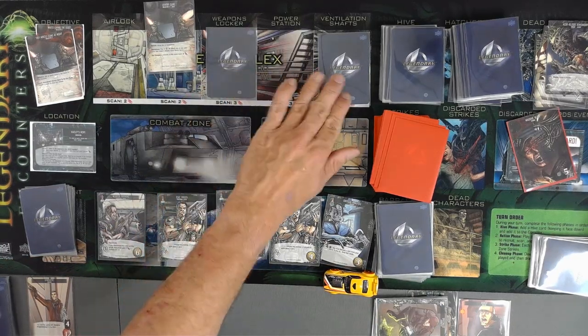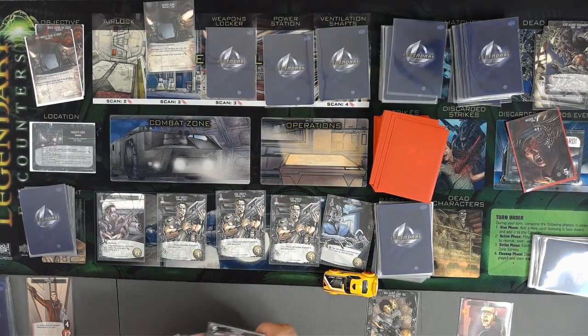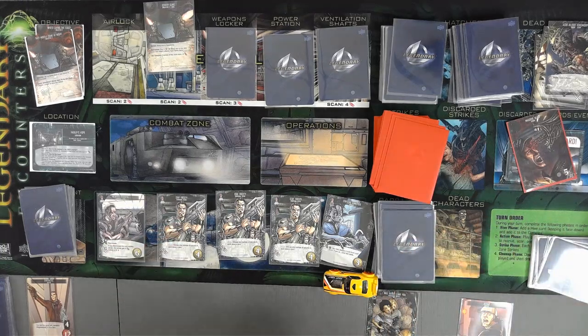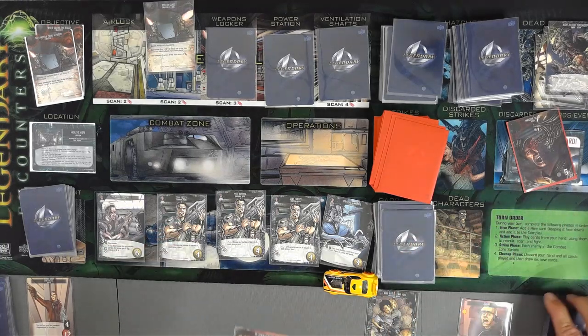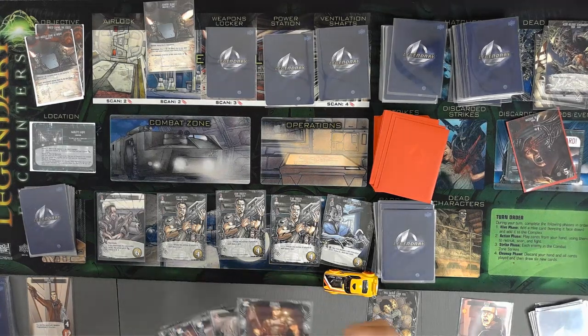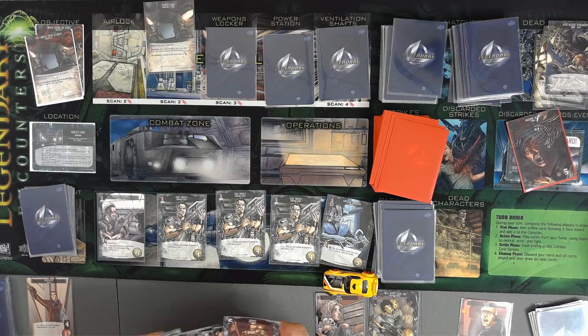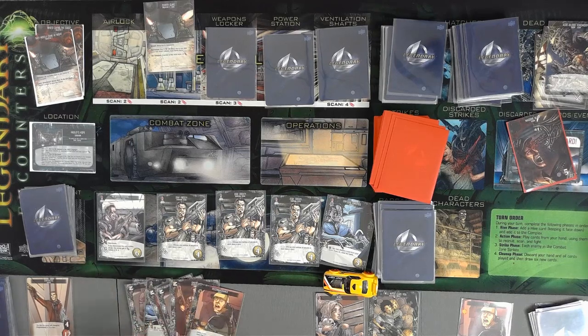So we're back over here. Everyone's going to move down by one. Keep in mind, we still have I Will Never Leave You. We have Newt, so we're going to avoid the next strike and get to draw a card. We get to draw another card. Since now Newt is out, nothing fun to coordinate with, so we're going to scan a room.